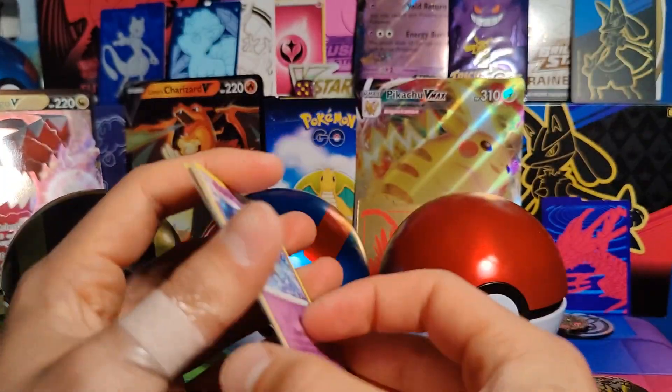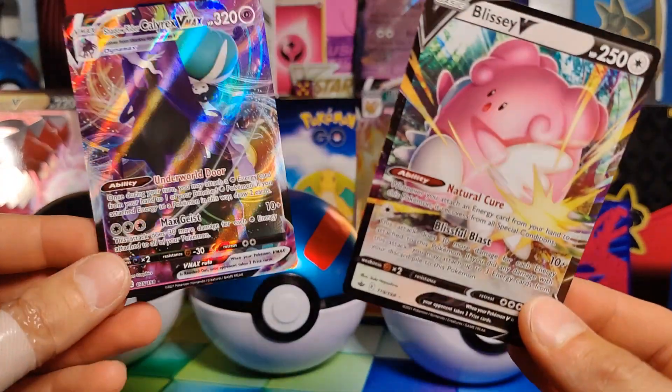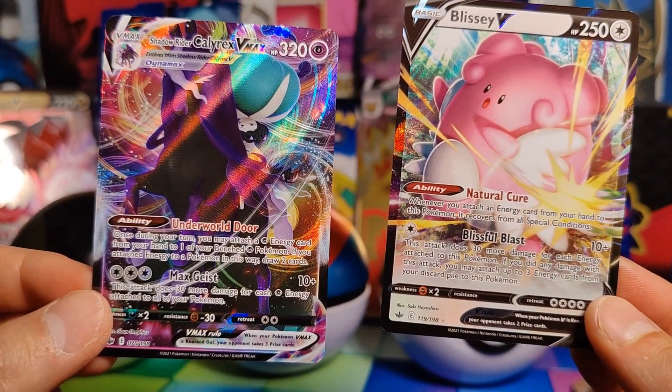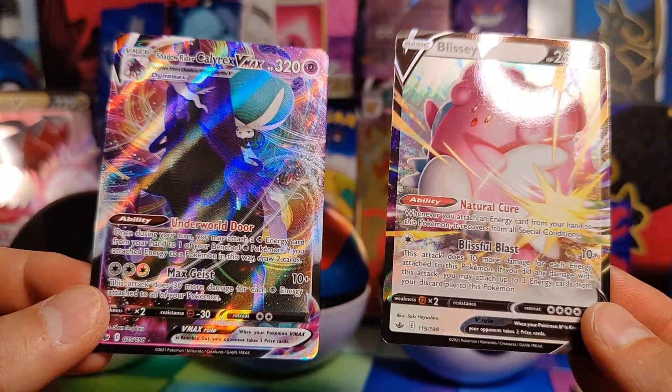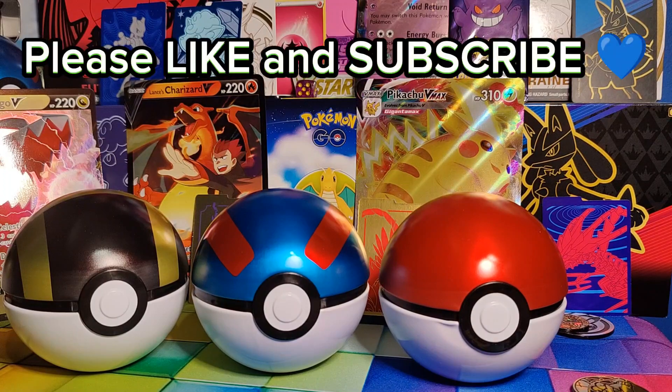So out of all the balls we picked, this was the worst. The Pokéball was absolutely terrible — we got no holos, just Reverse Holos and Rares, which are extremely pointless. Kind of a bummer. However, we did pull two Full Arts that look amazing: the Blissey V and the Shadow Rider Calyrex VMAX — some pretty sweet cards from Chilling Rain. That was it for today, guys. Hope you enjoyed the video. If you can, hit like down there, hit subscribe as well, and I will talk to you all soon. Thank you, bye.